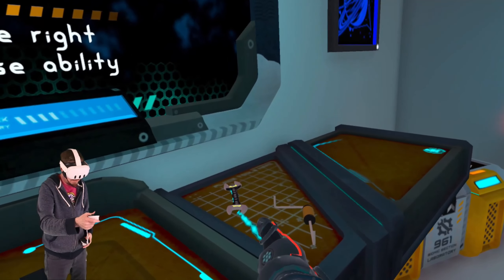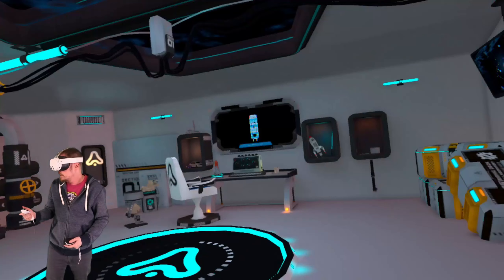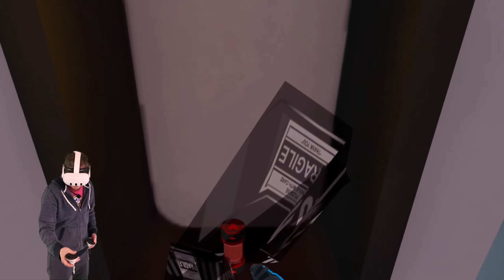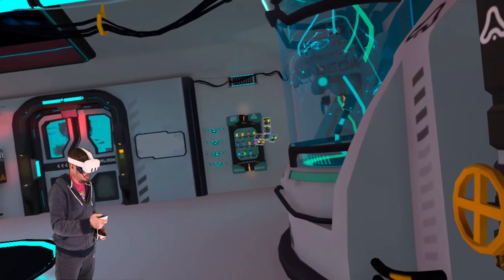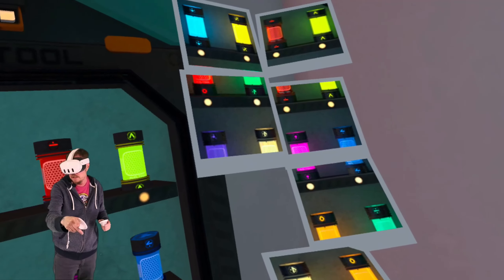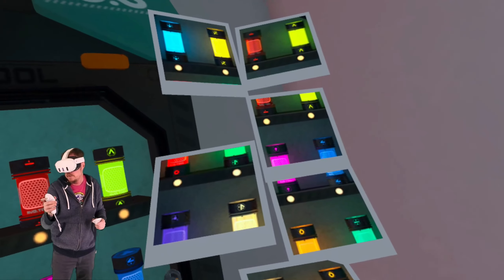I knew I'd need the wrench or something — wasn't quite sure for what. Let's see if I can break this. Go back, go home. All right, let's see if we can figure this out. Below that we have blue and pink. This doesn't make any sense — what's next to you?